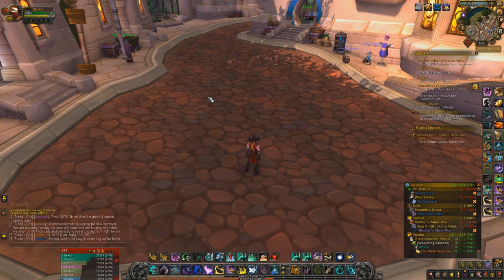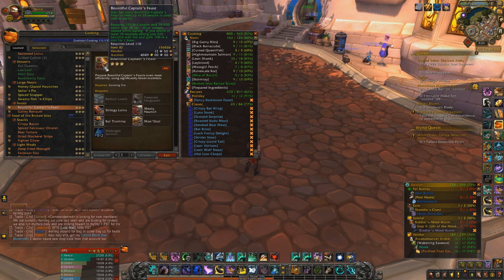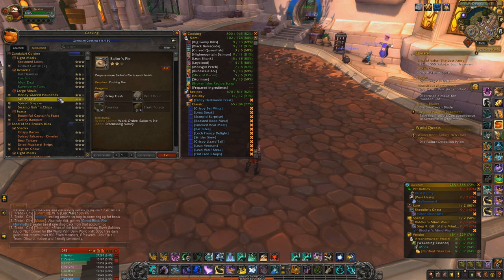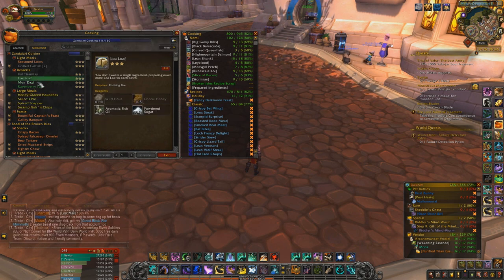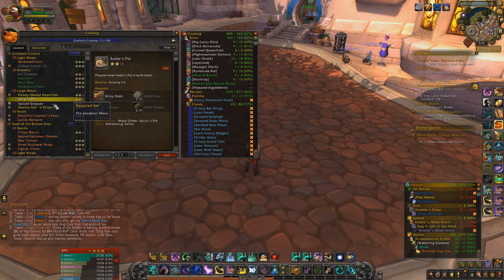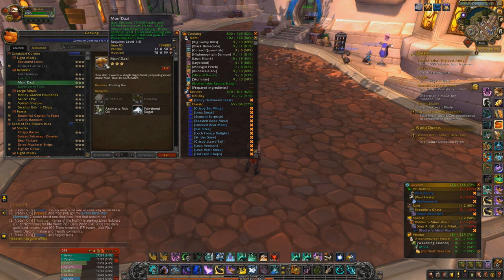Speaking of stats — food. Assuming you're in a raid, you're probably going to get some kind of feast which gives you 100 in a stat. But if you only have regular food, you want Versatility food, which I believe is Mondazi — 41 Versatility — or Spiced Snapper at 55 Versatility. Very small difference; Mondazi is much cheaper. Versatility food is the one you want.